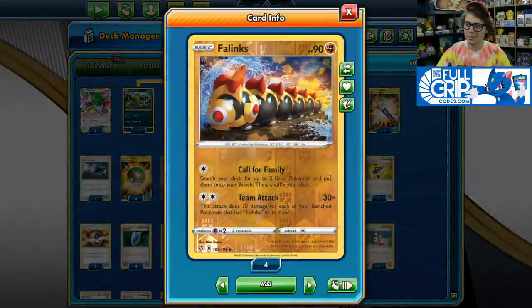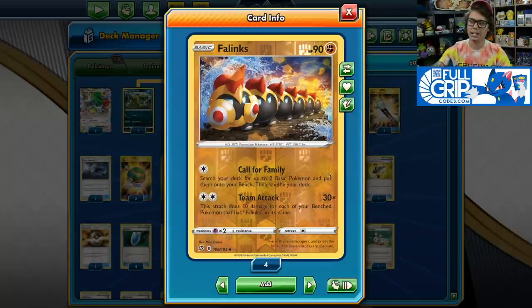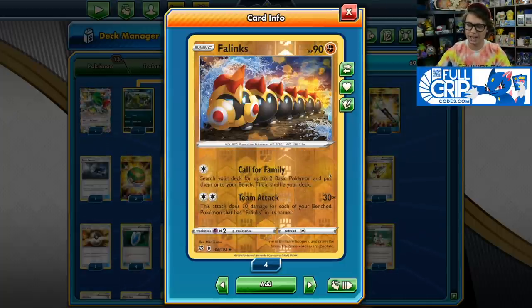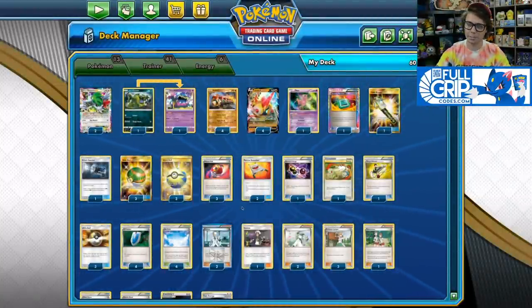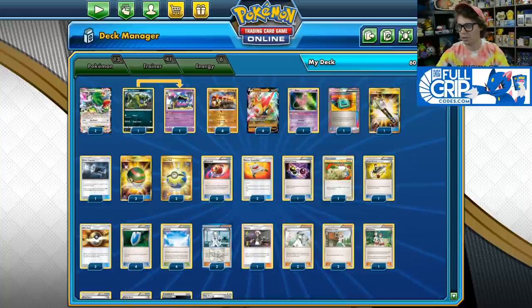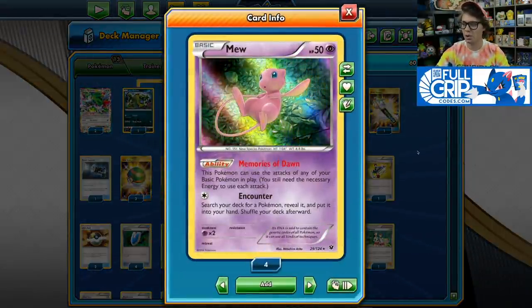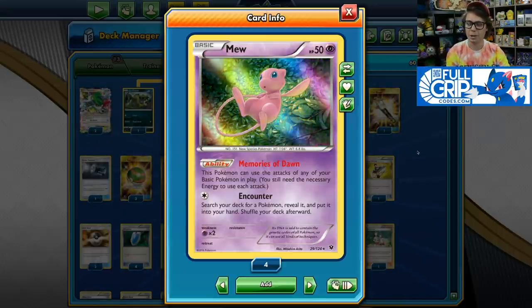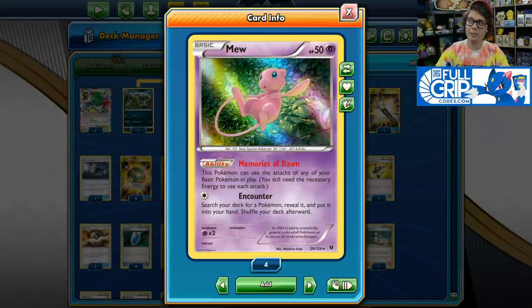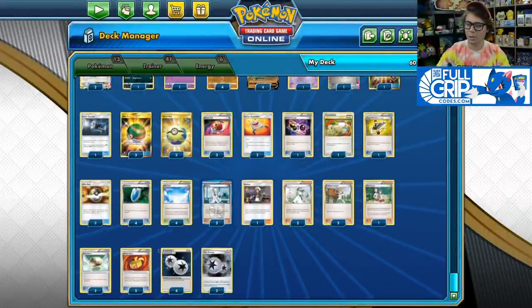Typically, in order to use Team Attack, you would have to have a Phalanx in the active position — it does 30 damage for each of your bench Pokemon that has Phalanx in its name. With Skyfield, you could have 7 Phalanx on your bench with 1 in the active position, dealing 210 damage. But if you attack with Mew using the Memories of Dawn ability, which lets you use any attack of any basic Pokemon in play, you can have 8 Phalanx on your bench, meaning you could deal 240 damage with Mew.